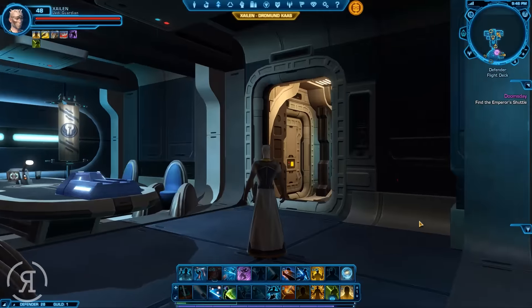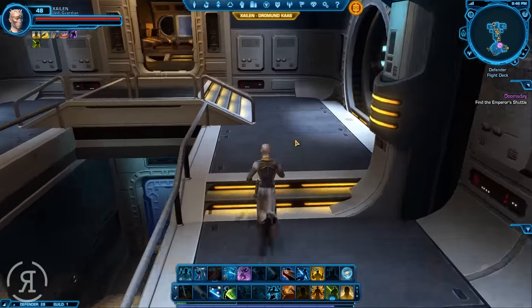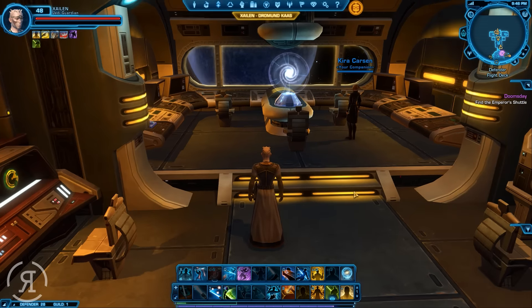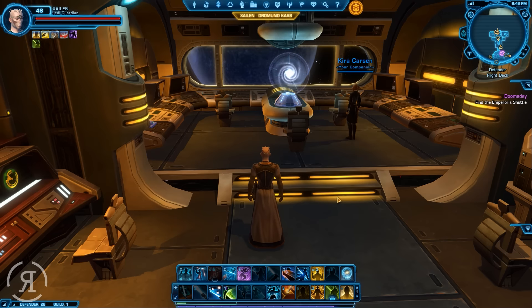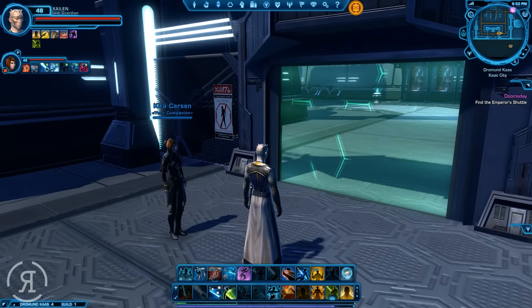Lord Scourge likes to have the last word. I do have full modded gear but unfortunately it's level 38, and considering this is a level 50 quest, I'm a little worried about fighting the Emperor with level 38 gear. So I'm going to head over to the Imperial fleet before we land on Dromund Kaas.